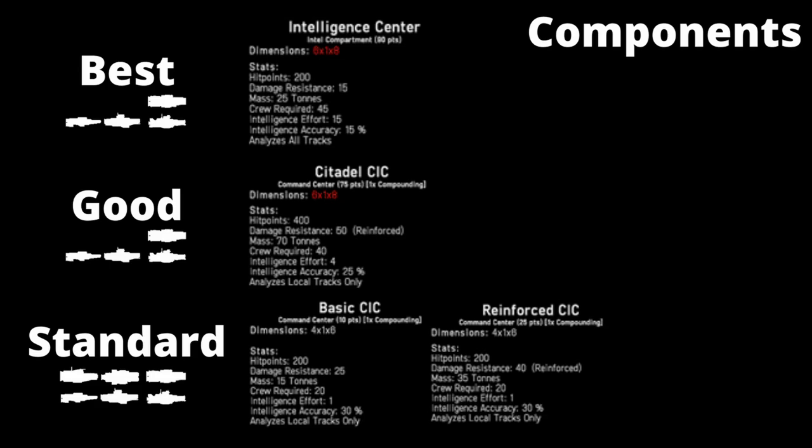The Citadel CIC, whilst offering the benefits of the component itself, will also provide increased intelligence gathering and can be fitted on all ships from a destroyer up to a battleship. You will most likely see the Citadel CIC on the heavy cruiser or the battleship, due to the larger component spaces found on those two ships, as well as the points cost not being worthwhile on a smaller ship.